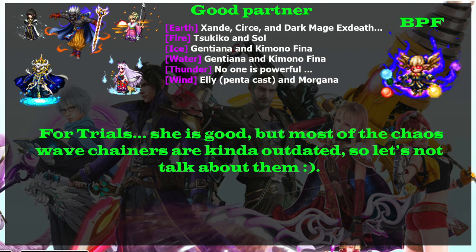She cannot chain with newer mages, so the best partners are older mages. For art element you can use free mages Zandy, and also Cersei or Dark Mage X. For fire, you can pair her with Tsukiko and Sol — Sol is actually quite good. Tsukiko creates an interesting party because he can also function as a breaker, not at 80% but still perfectly usable.